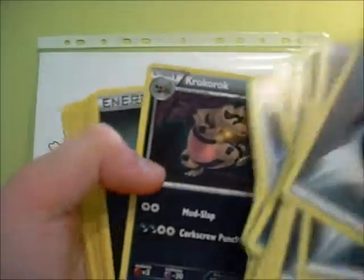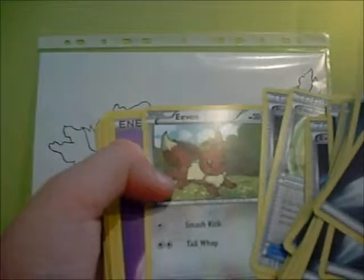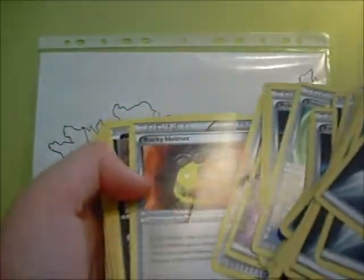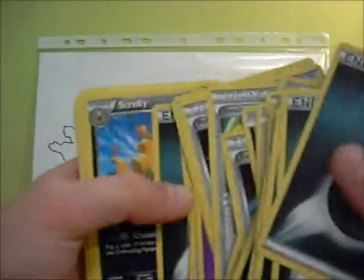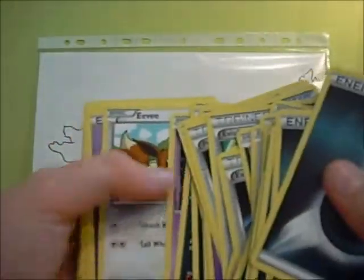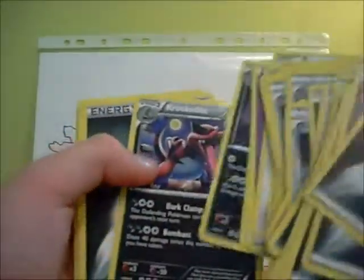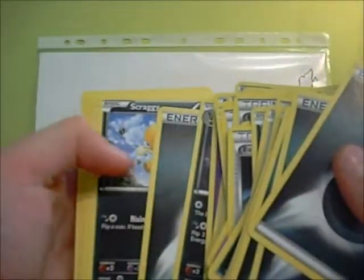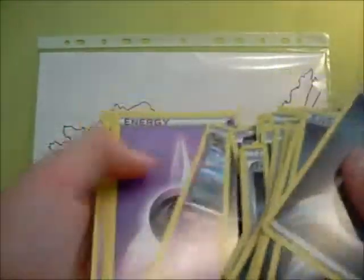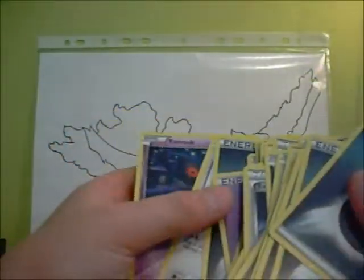Sableye, Krokorok, Energy, Eevee, Pokemon Communication, Eevee, Energy, Energy, Energy Search, Rocky Helmet, Sandile, Woobat, Energy, Scrafty, Yamask, Eevee, Energy, Sherem, Umbreon, Crookedile — so this is the one that I might be keeping, I'm not completely sure at the minute — Darkness Energy, Scraggy, Sableye, Espeon, Energy, Chetot, Dark Claw, Energy, Chansey, and Yamask.